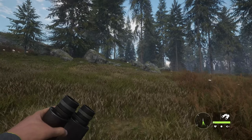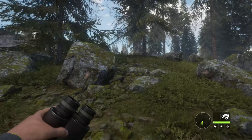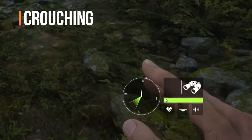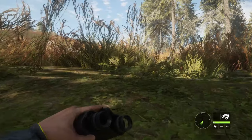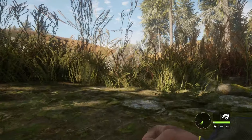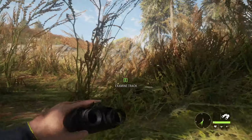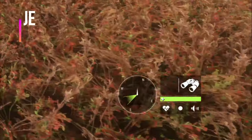As we start moving, you should notice that we are making sound. This changes depending upon what foliage we're crawling through, what skills we have, as well as if we're running, crouching, or crawling prone. The closer we get to the ground, the less sound we're going to make, but also the slower we're going to move. So as you get close to a monster buck, make sure you're making as little sound as possible, as well as taking your time so that you don't scare them off.